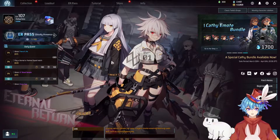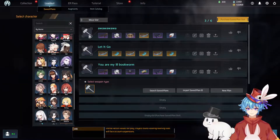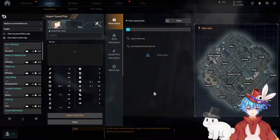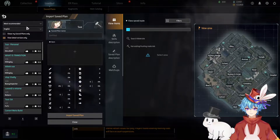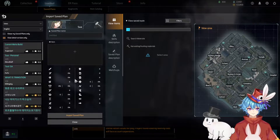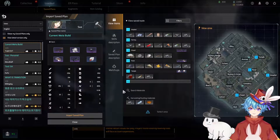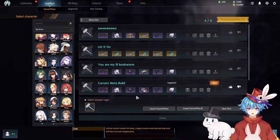So to start us off, I'm going to teach you about the save plan feature. If you head over to loadout here, find the character you want to play, such as Sua, and click search save plans, you can see what is currently being played in the meta. I recommend searching by either most recommended or by uses. In this case, you're going to get this one here, made by Superior One. All you have to do is click import save plan, and now you have it on your list of builds.